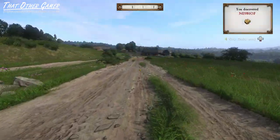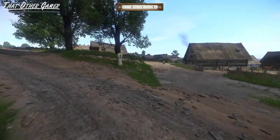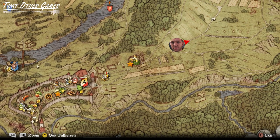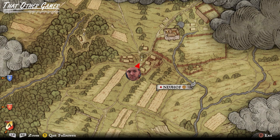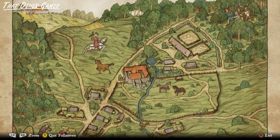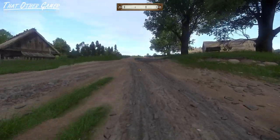When Henry eventually reaches Neuhof, he is greeted by a fork on the road. Consulting the map by tracing our current path, we know Henry is right here, facing a center island with a shrine surrounded by three houses. Zooming in on the map, we can see that the road on the left leads to a clearing, while the other will take us to a forest infested with bandits. I decided to play it safe and took the former path.